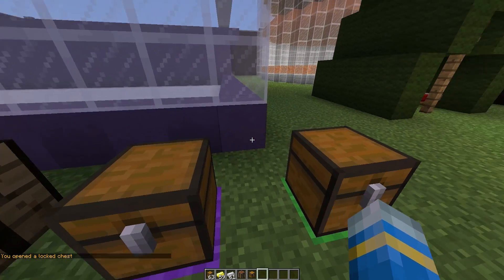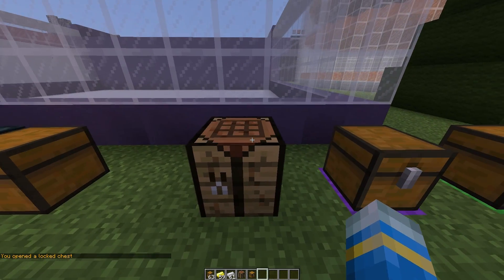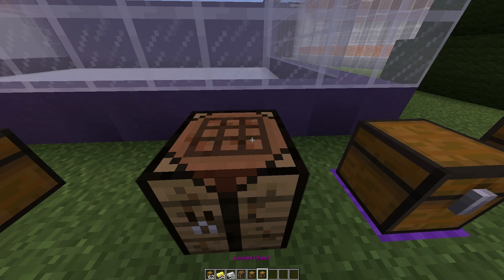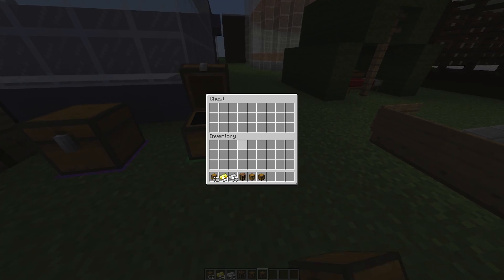You can create a custom crafting recipe. By default you need a chest in the middle and a U-shape of golden ingots, and on the top you will have three iron ingots, and that will create your locked chest.